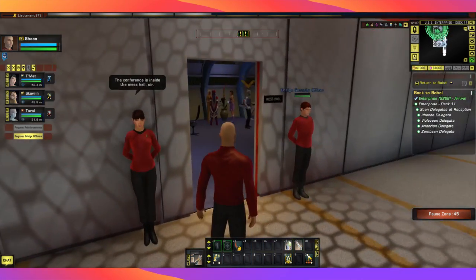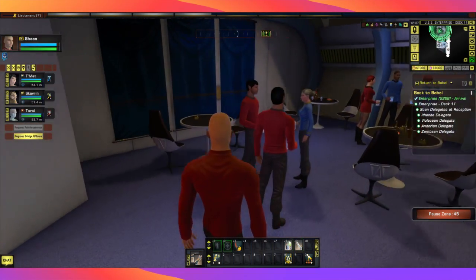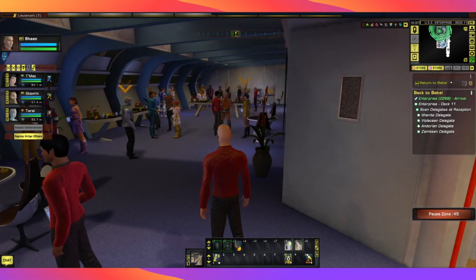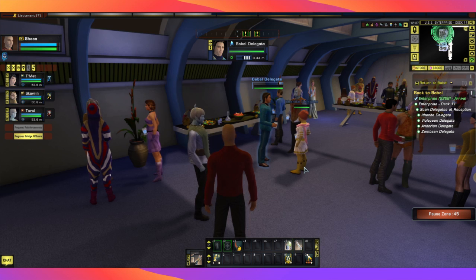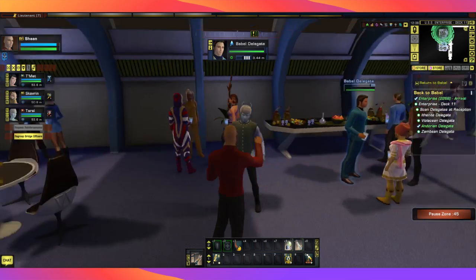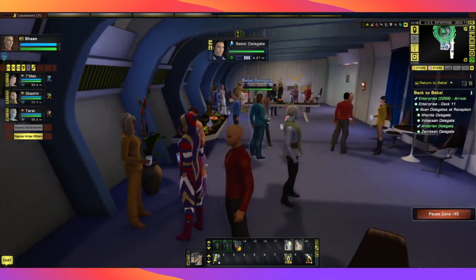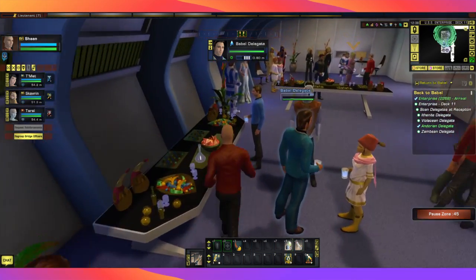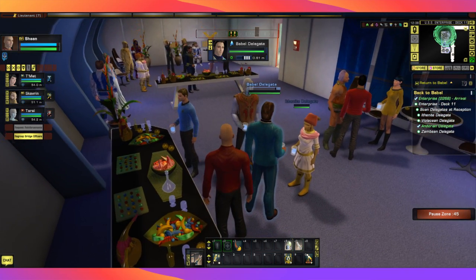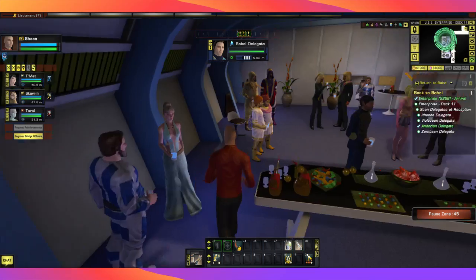We're in the mess hall where all the delegates are meeting. The people we need to scan have yellow arrows coming down. Take your time to look around at the characters — they're all very well developed. Probably most people just run up to the next arrow; that's your choice. But I like to have a look around on my first run through a mission or a game. If I'm redoing a mission, I will probably just bolt straight up to where I need to be.